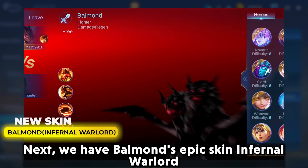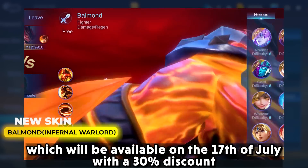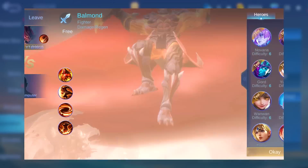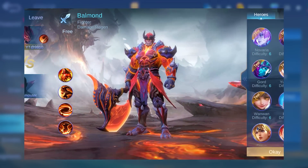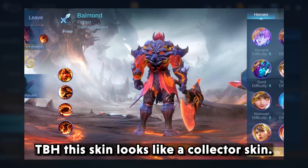Next we have Balmain's epic skin, Infernal Warlord, which will be available on the 17th of July with a 30% discount for the first week of its release. It will cost a total of 629 diamonds for the first week. To be honest, this skin looks like a collector skin.